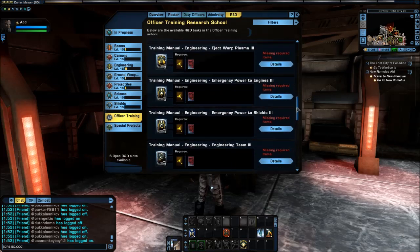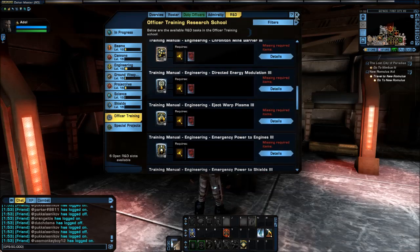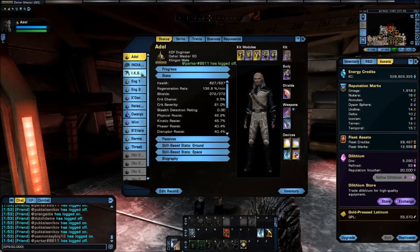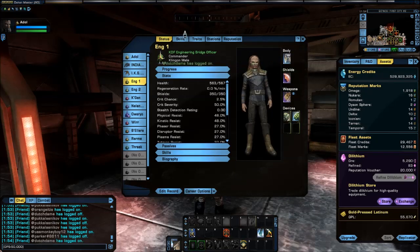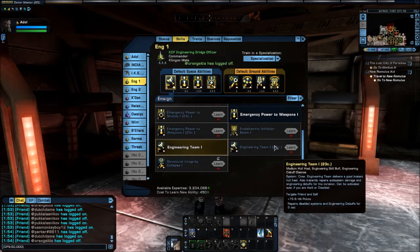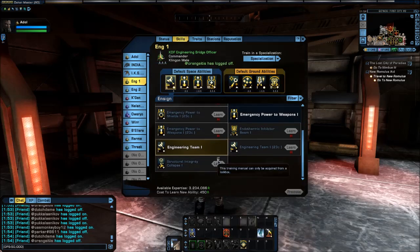There are a few skills that are only available through lock boxes, and those have a little icon above them. If you hover it, it says 'This training manual can only be acquired from a lockbox.' So those are only going to be available on the exchange, or if you like gambling, you can try opening a lockbox.